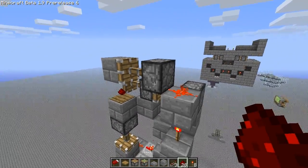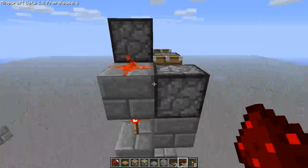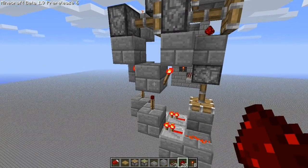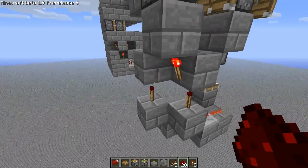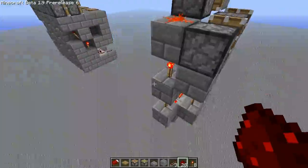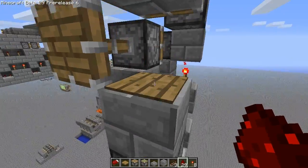It comes up and powers both this piston and this piston. The reason we want to power both of these pistons is because we want this piston to retract after this piston. So after this power, this track is unpowered while this track is still powered. Therefore, this piston retracts first while this one's still extended. And then this track becomes unpowered, retracting this piston.